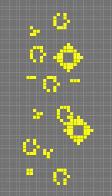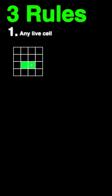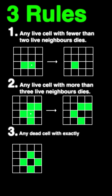This is the Game of Life. It's a zero-player game invented by mathematician John Conway in 1970. The game has three rules: first, any live cell with fewer than two live neighbors dies; second, any live cell with more than three live neighbors dies; and finally, any dead cell with exactly three live neighbors becomes a living cell.